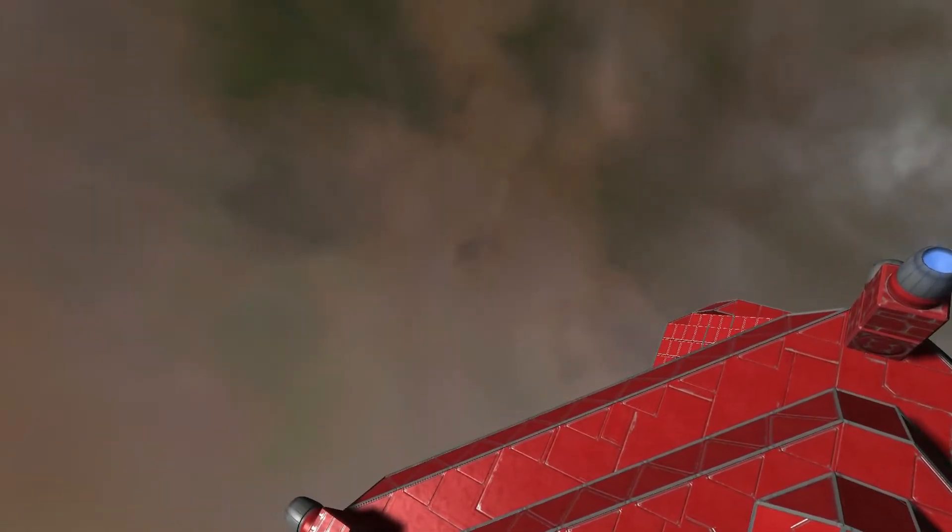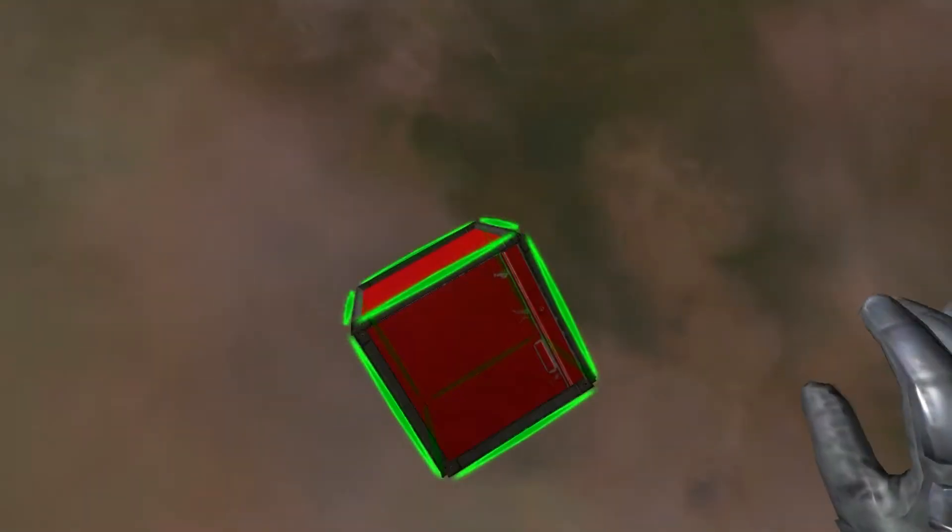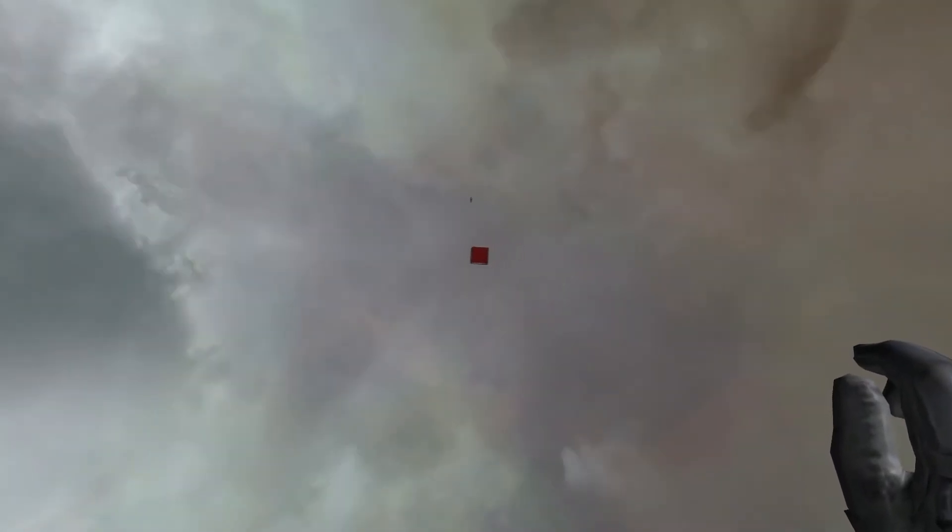Drop a station block for you. Alright, G — station, boom. There you go. Oh crap, yeah, this is going to be interesting. Just use the shift and scroll wheel to move further away. I'm trying — I gotta get away from myself first. Or you can go out of the direction and go into spectator mode — that way you're not colliding with anything.